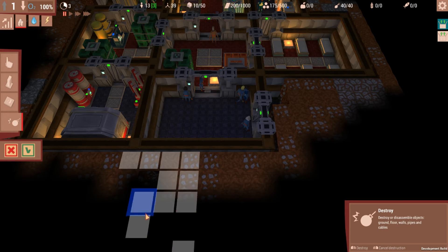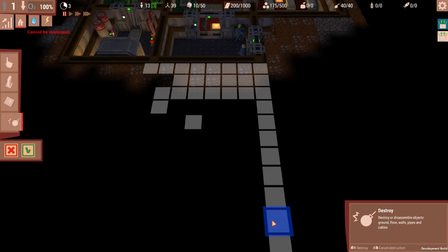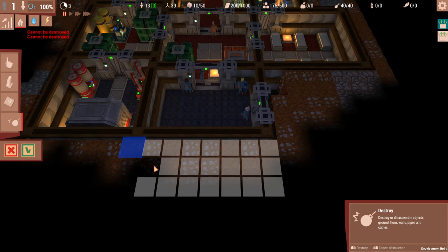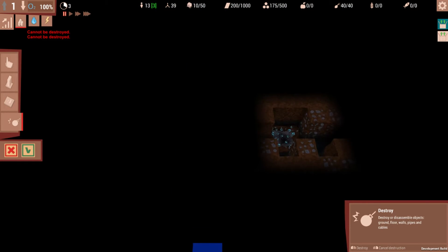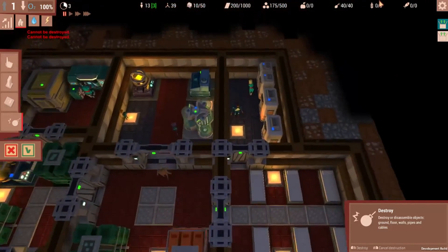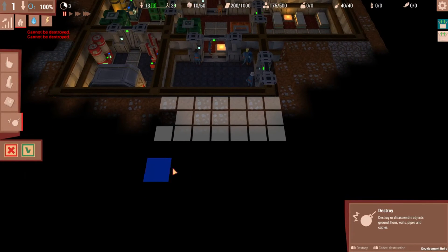I screwed that up. How far down can we go? It looks like we definitely have a lot of space to the south, which is great. This base is basically in the upper right corner of the map, so we definitely need to go a bit further here and make this room larger.